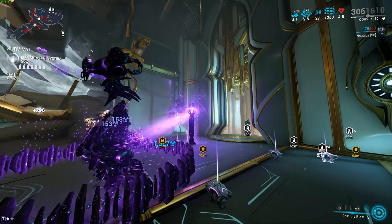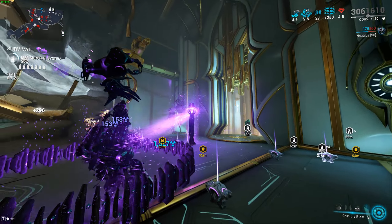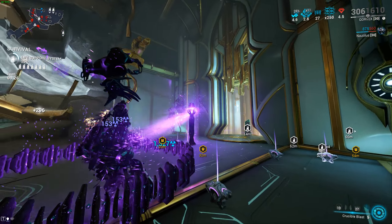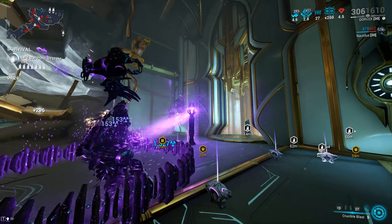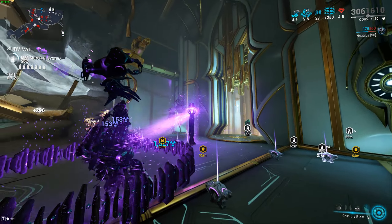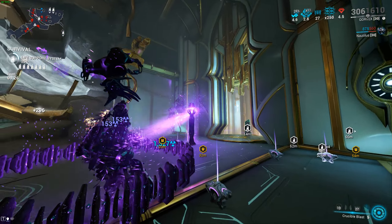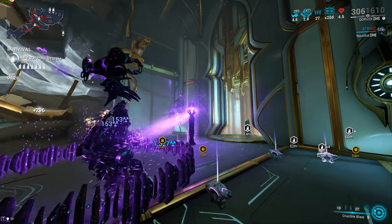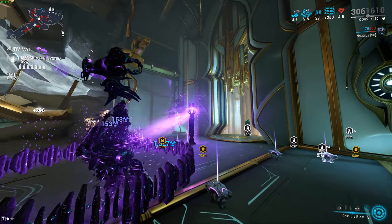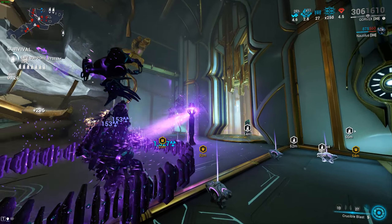The second build is pretty much the same but with Arcane Aegis instead of Molt Reconstruct. Both builds work completely fine and you can use either one. I personally love the Molt Reconstruct one because you're using Containment Wall a lot and you're going to be gaining a lot of health back from it. We also have Equilibrium which gives us even more health. I tried going the Brief Respite shield route but it didn't really work — this is more of a safety build.